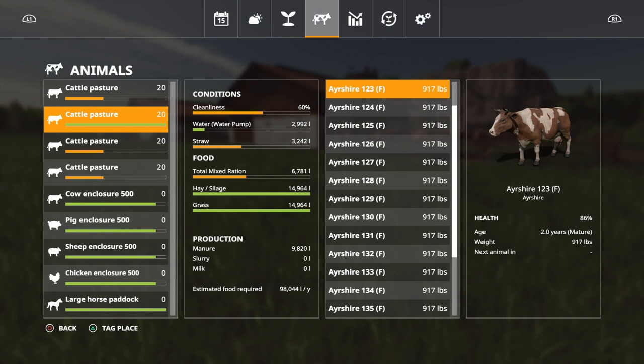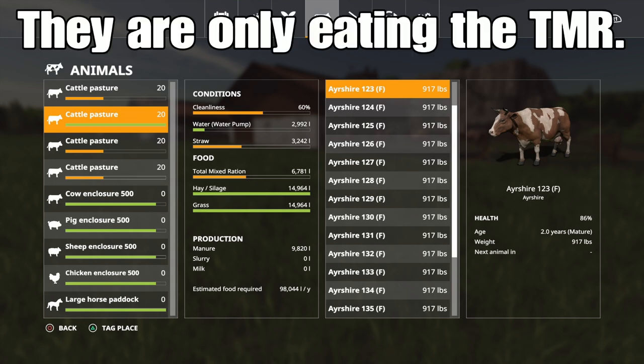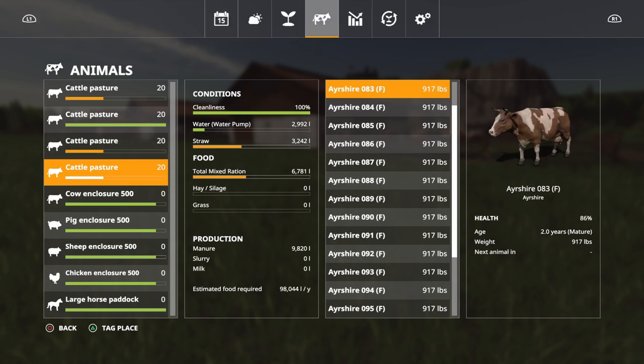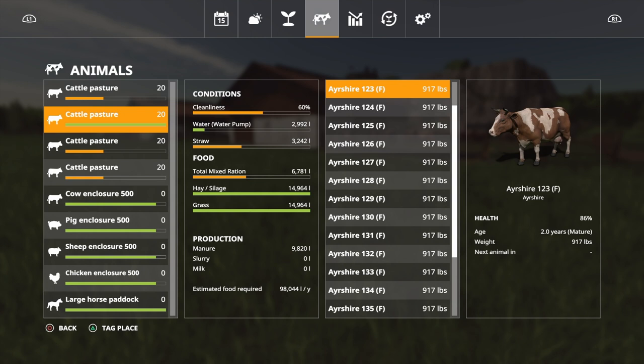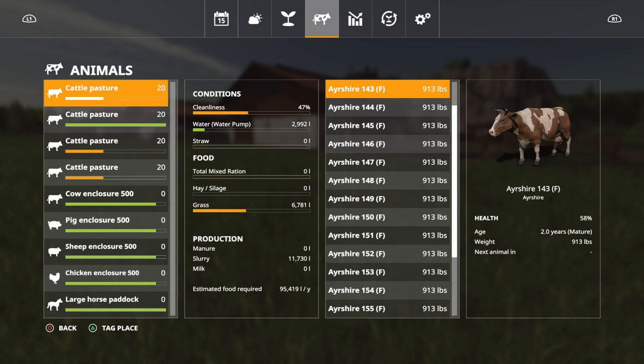Here's the interesting one: the Ayrshires with everything haven't produced any more than my control group — same manure, same health, same weight. They have put on a little weight: Ayrshires bought at 904 pounds are now 917 pounds, Holsteins bought at 1,080 are now 1,100 pounds. Crucially, the hay, silage, and grass haven't moved at all. When Total Mixed Ration is in the trough, they take TMR above everything else — filling all three feed types makes no difference.